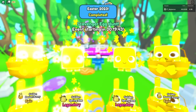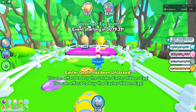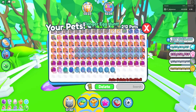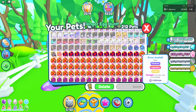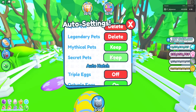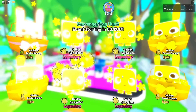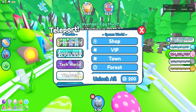We got the legendary! Wait - I unlocked the Easter booth, we have to check that later. First, let me delete all the pets in my inventory from trading earlier. Let's set my auto-delete to legendary because I want to keep legendaries. Come on, give me the mythical - I think there's a mythical.